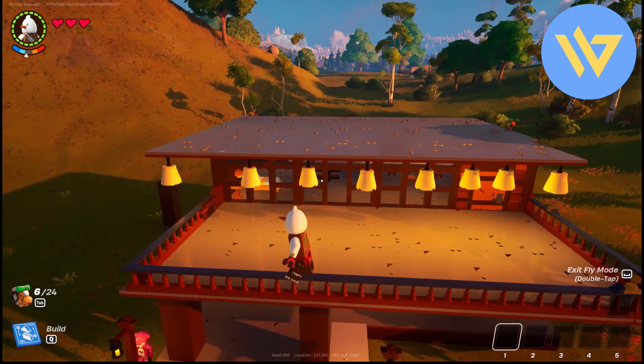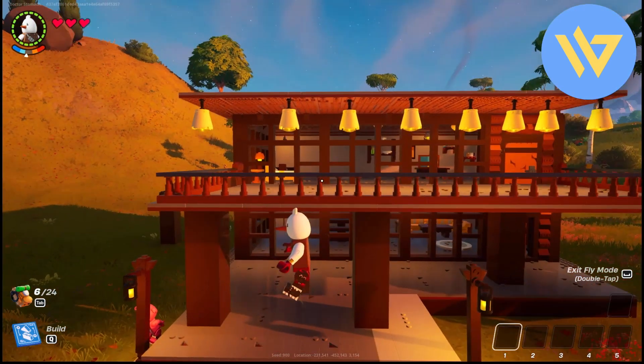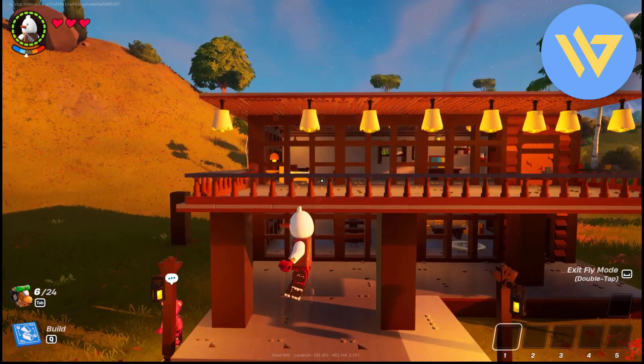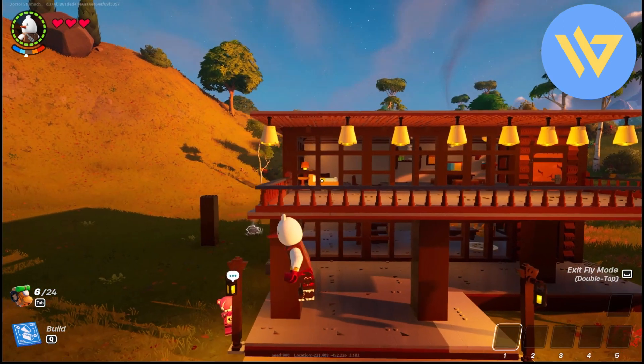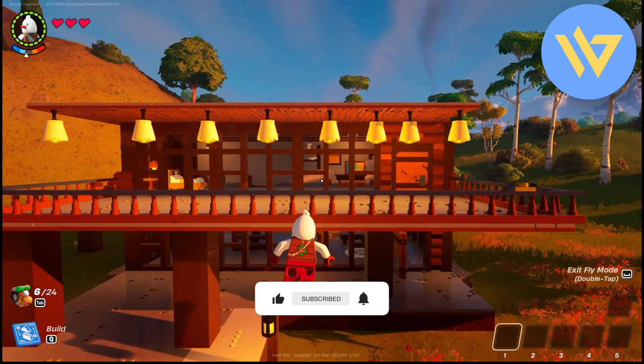Once you're done with the walls, add some railings and then decorate your house as you can see right over here. That's how you create a house in LEGO Fortnite! Thank you for watching — do like and subscribe to our channel, and take care.